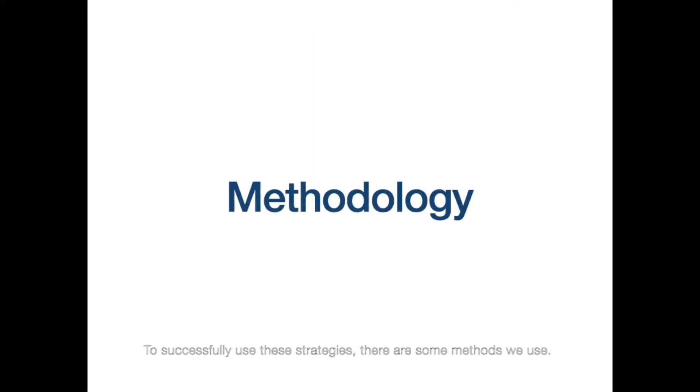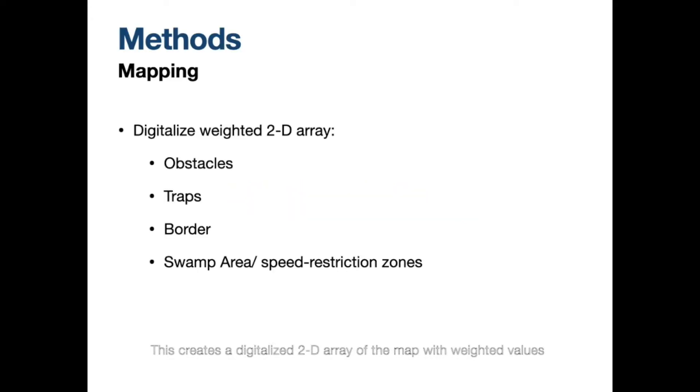To successfully use these strategies, there are some methods we use. The first one is mapping. This creates a digitalized 2D array of the map with weighted values, which represents whether it is an obstacle, a trap, a border, or a swamp area. This method is essential for the robot to evade or to locate something.